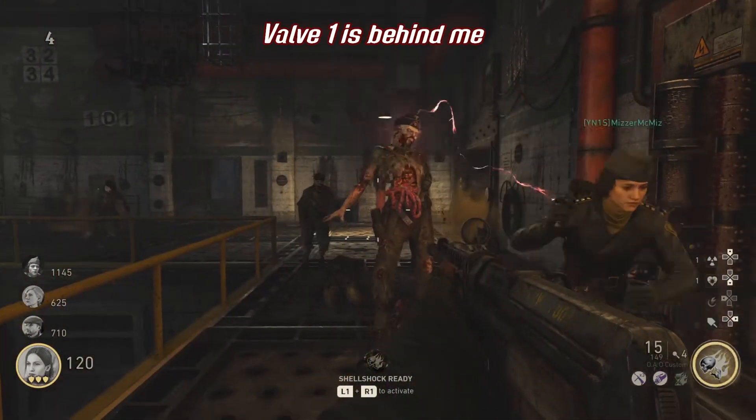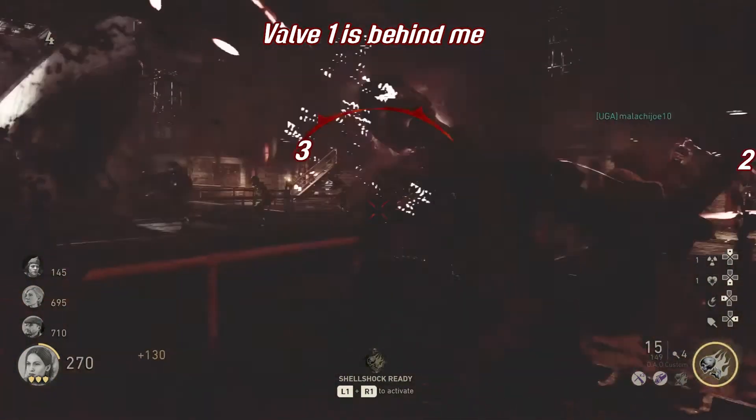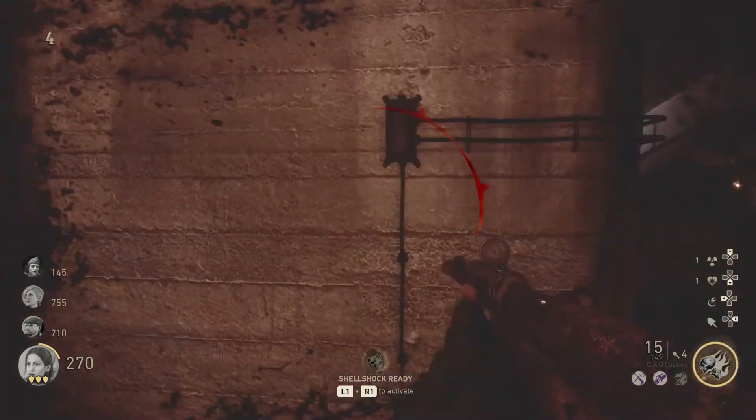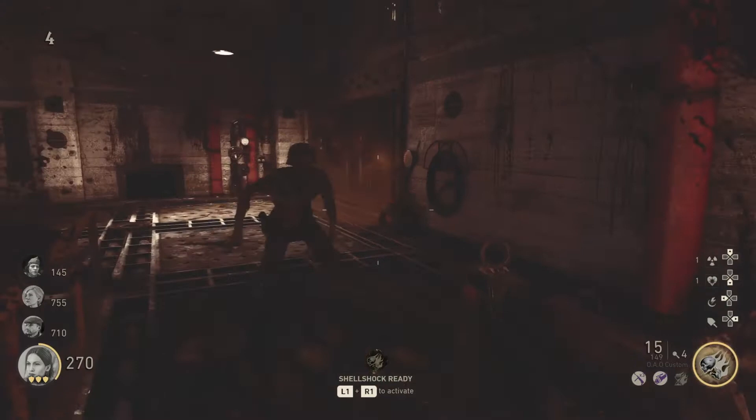There are three valves in the corners of the room: one by the staircase into the U-boat room, and one in either corner flanking the human key. The three tiles underneath the valve shutoffs are on fire and will individually turn off for a small period of time randomly.